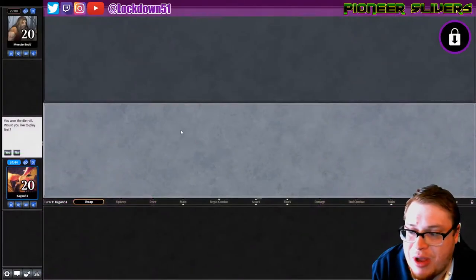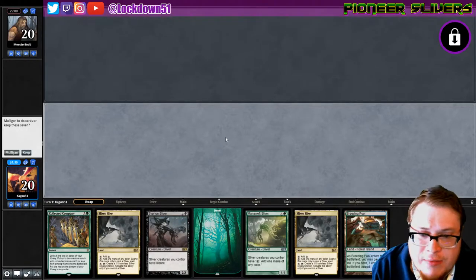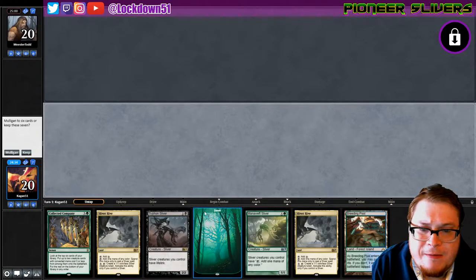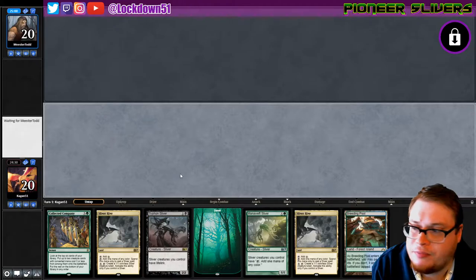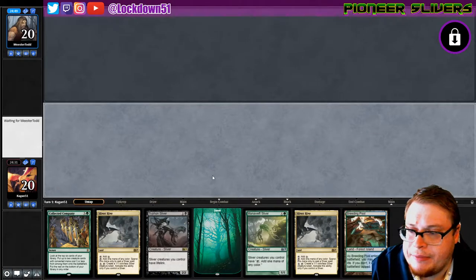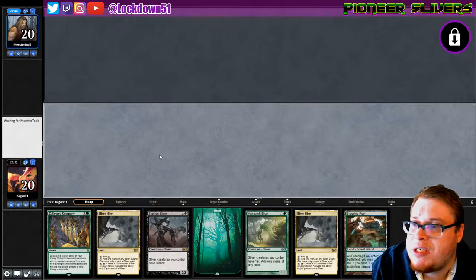Welcome back everybody, it's time to lock down some Pioneer Slivers. We are up against Mr. Todd and we've got a little bit of a flooded hand, but we're set up for a Collected Company. I'll keep. Let's see how it goes. We can turn to mana — we'll play our Breeding Pool first, and then yeah, Collected Company will come in handy.